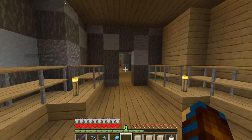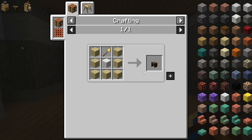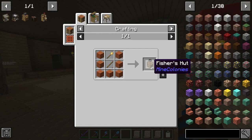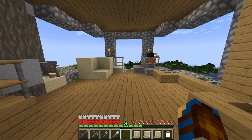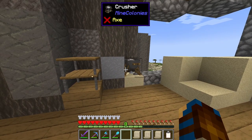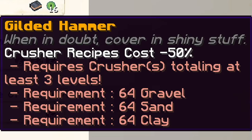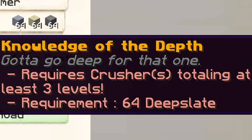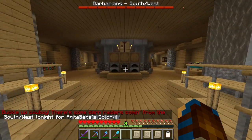We have a few new buildings to construct today. We have the flower shop build unlocked so that we can eventually go for the dyer's hut, and we have the concrete mixer now so that we can start automating our concrete. I would also like to construct the fisher's hut so then we can unlock the research for the sifter's hut. I would also like to upgrade our crusher's hut here to at least level 3 so that we can go for some crushing researches, such as the gilded hammer to reduce our crusher's recipe costs by 50% and knowledge of the depth so that we can start crushing deepslate. Both of those researches combined basically just means more cobblestone for the colony.